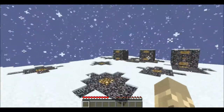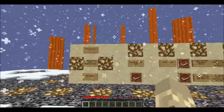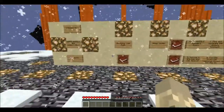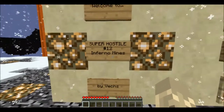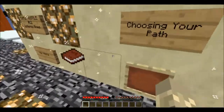Hey guys, welcome back to a new series here on my channel. This is a map made by a famous YouTuber named Vex. Let's read the rules. Welcome to Super Hostile number 12 - Infernal Mines by Vex. Choose your path.